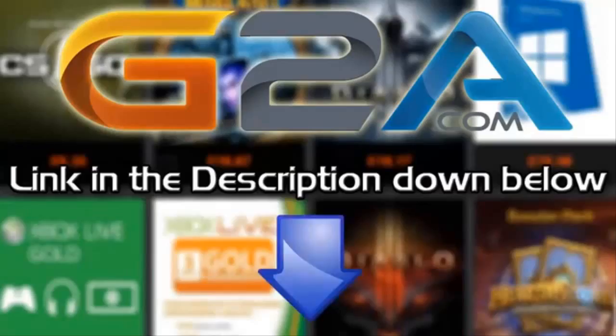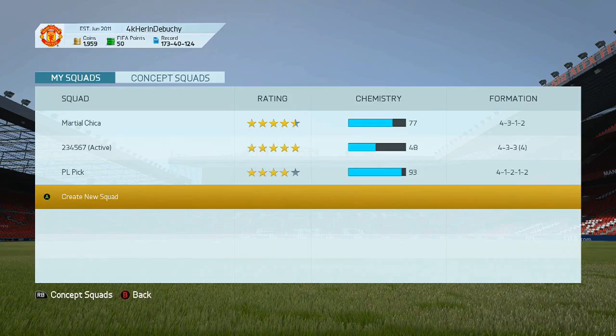If you want cheap Microsoft points and game codes, check out G2A.com — links in the description below. Hey guys, it's Meldon7 here. Today I'm bringing you a video on how to fix the squad building slash concept glitch that some people are getting.